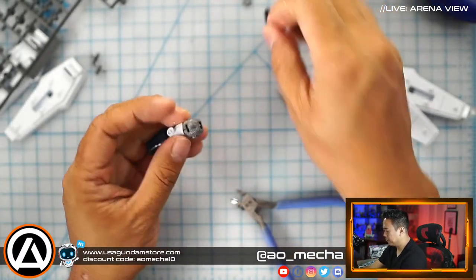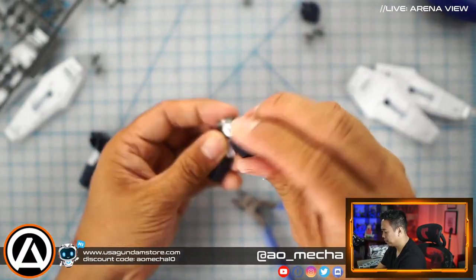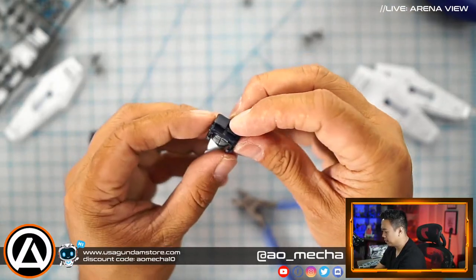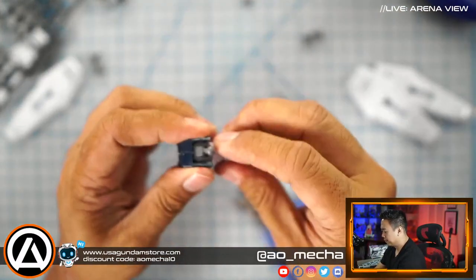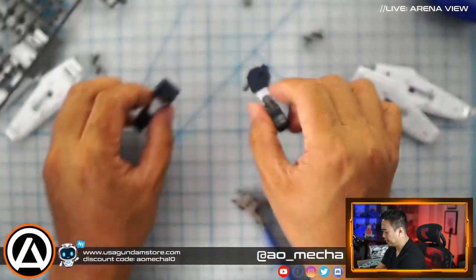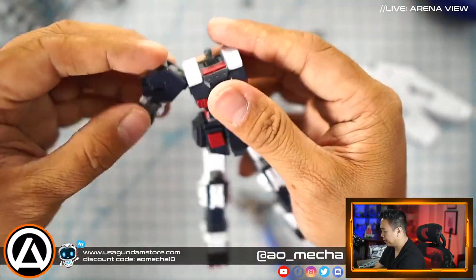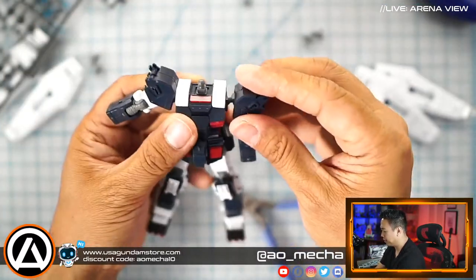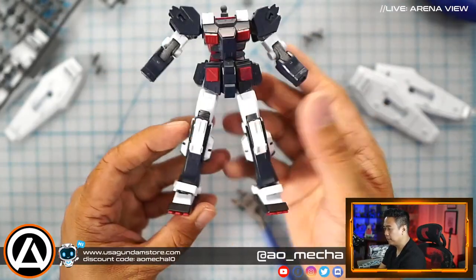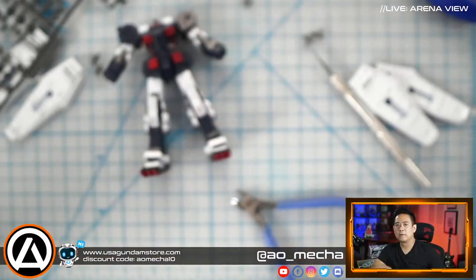The armor cover plate goes this way — and this way as well. So we have the left and right arms now. They're not yet complete but we'll put them on the Gundam just to show some progress. The Full Armor Gundam is really coming together!